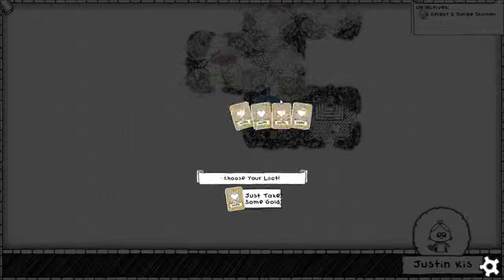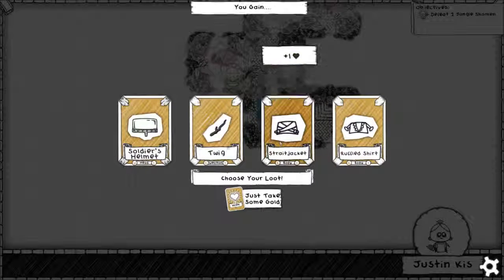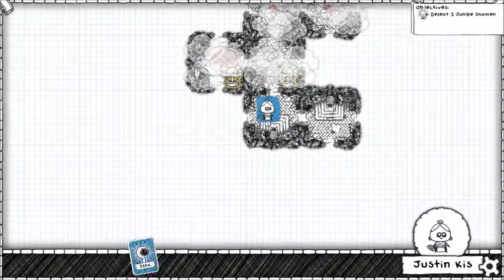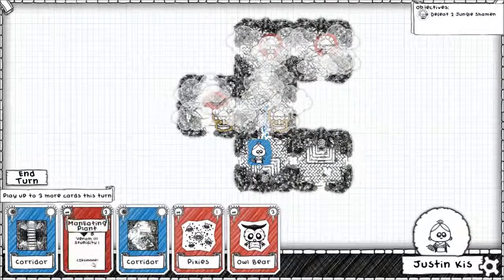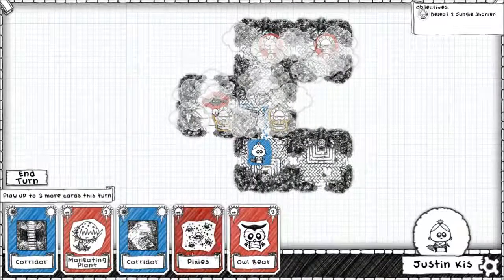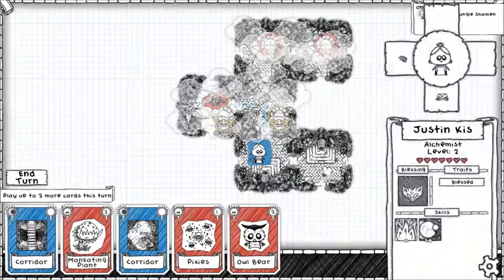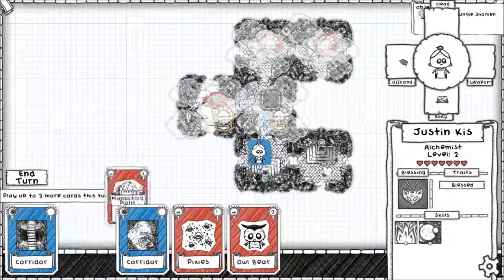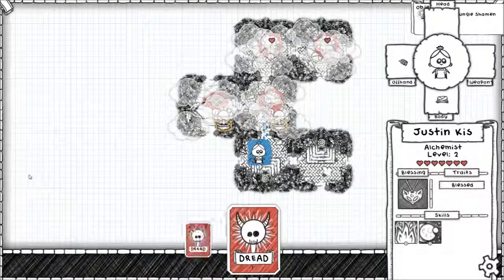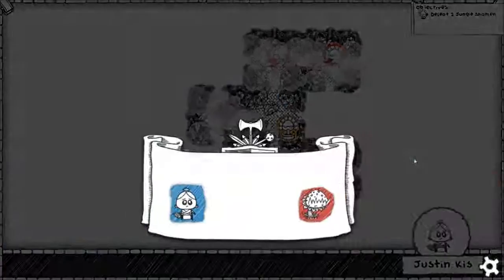I'll take the straitjacket. Not good options here. We could fight a plant — it's got 8 health. How much health do we have? 3, 6, 7 — I'm going to risk fighting a man-eating plant again. Hopefully we won't get eaten. We have to fight level 2s eventually, so we might as well start.